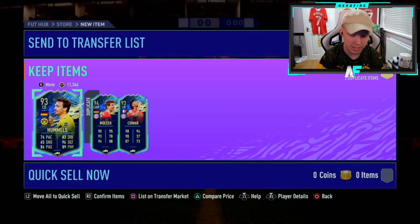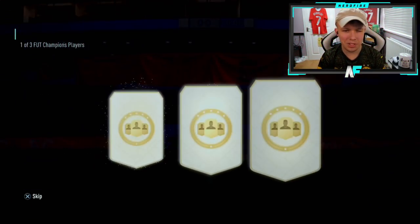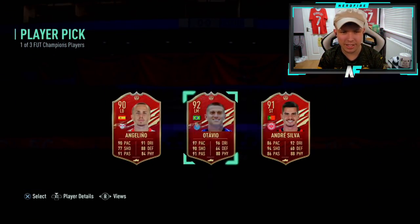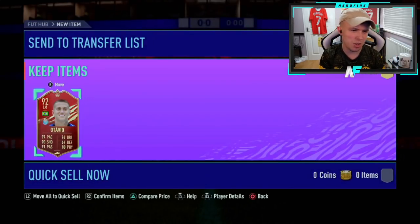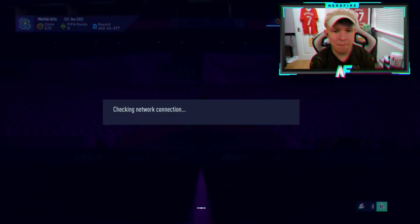He's got Koman and Hummels. Koman's 285k, so that's 500 plus Hummels — about 600k total. Not the best but not the worst realistically. Shout out to Dylan — it's Otavio. Not bad, actually a nice super sub, one of those cards.